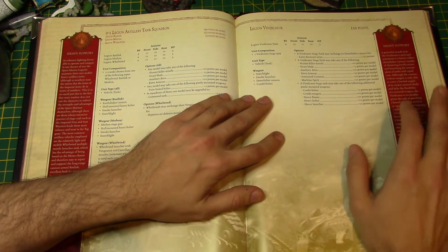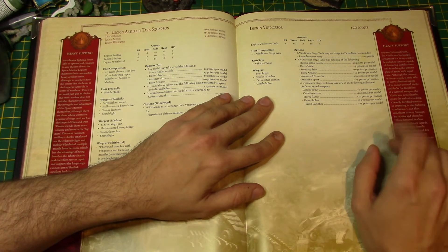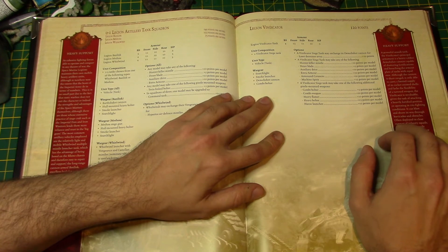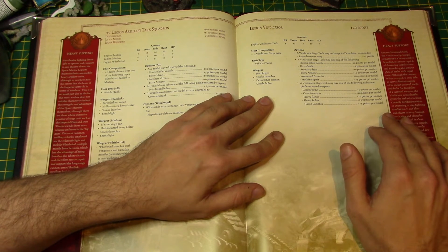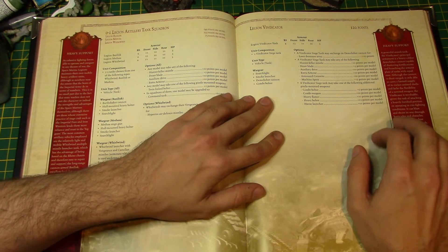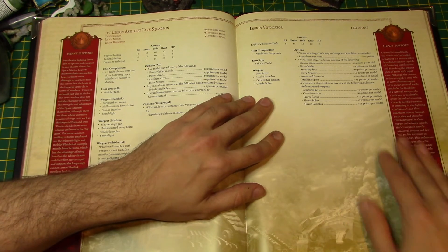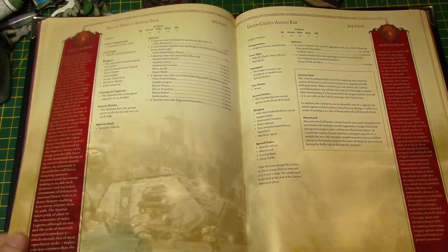Legion Vindicator — 120 points. Pretty much the same as the 40k one: Front Armor 13, Side Armor 10, Rear Armor 10. It's got a Demolisher Cannon and a Combi Bolter on top. It can swap the Demolisher Cannon for a Laser Destroyer Array for 10 points. Options include Hunter Killer Missile, Dozer Blade, Auxiliary Drive, Extra Armor, Armored Ceramite, Machine Spirit, and Pintle Mounted Weapons — Combi Bolter, Combi Weapon, Heavy Flamer, Heavy Bolter, and Havoc Launcher. Not a bad choice.